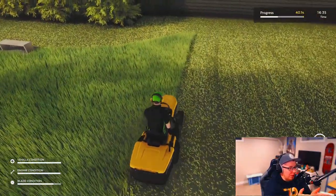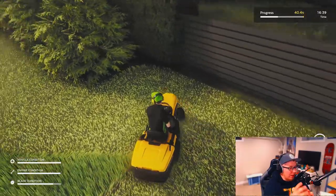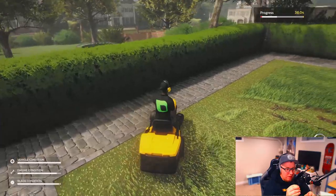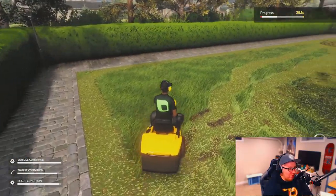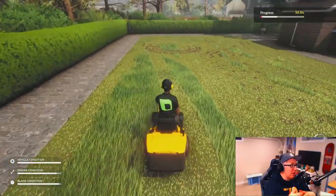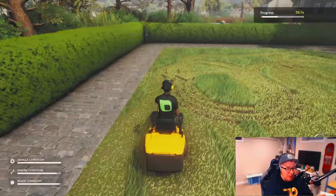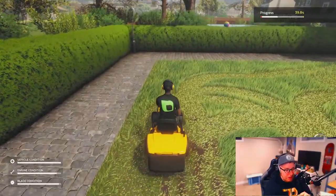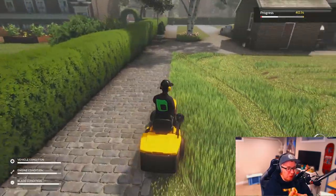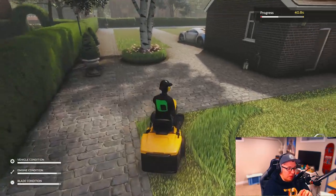Unlike Farming Simulator, where you can clearly see blocks of whatever crop you're harvesting, this system allows for curved lines and a more accurate mowing experience. However, it would be nice to have better visual indicators of grass length. One of the mechanics is that if the grass is too long and you don't slow down, you'll leave grass uncut and bog down your mower, putting more strain on your engine. But it's really hard to tell visually where this occurs until your engine red-lines and you're already in trouble.